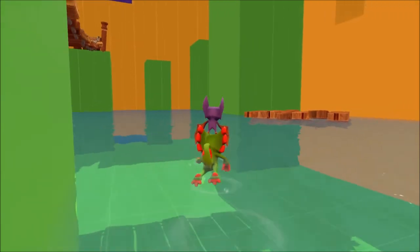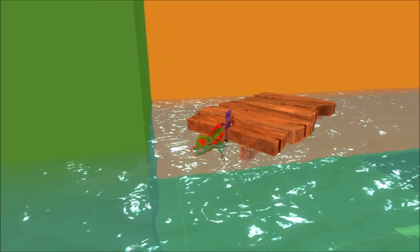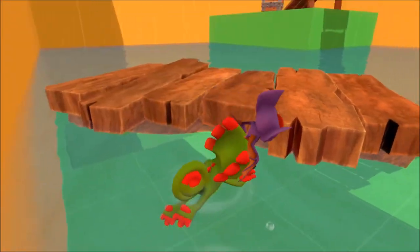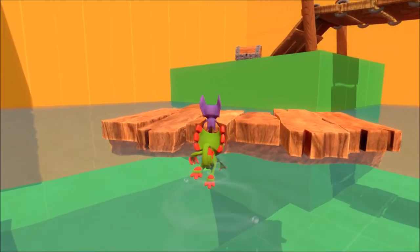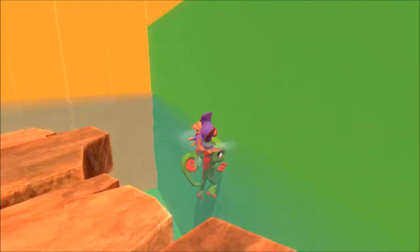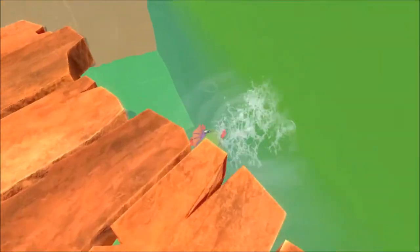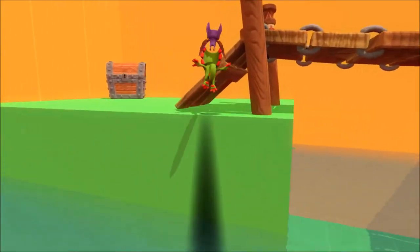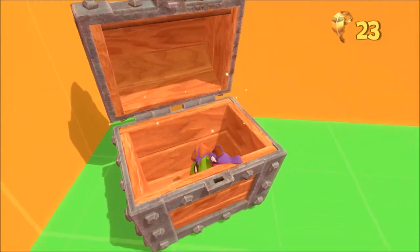Where am I? I need to get up here. Can I push this around maybe? Ah, it moved! I'll just push it that way — push it, push it real good. Yes! Jump on and jump up there — double jump. I'm really far away from it now. Oh, two more!